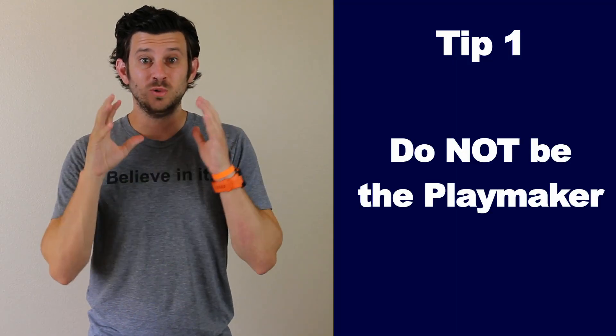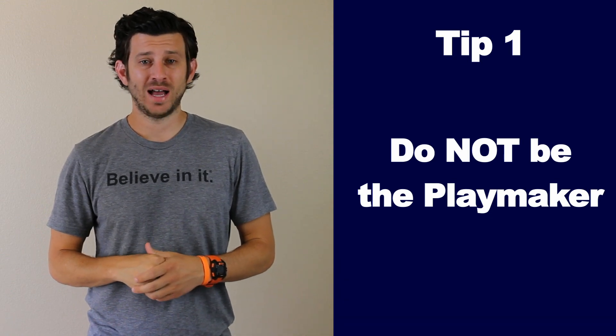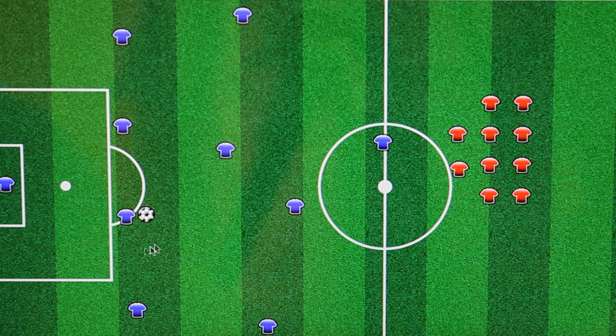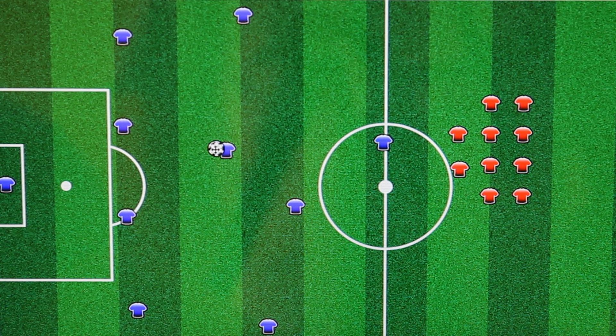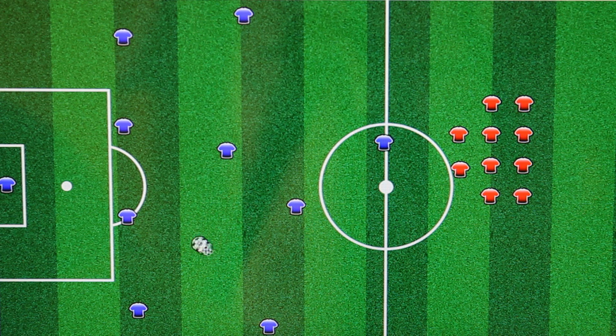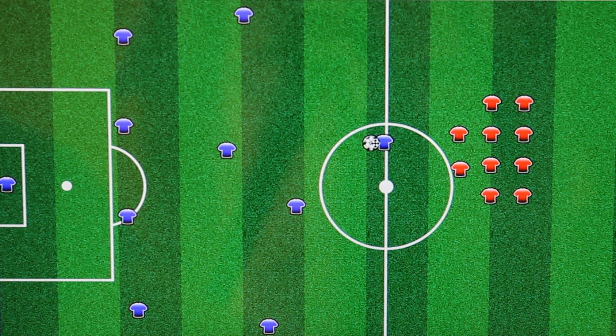Tip number one: your job as center back is to NOT be the playmaker. When you get the ball, make a simple pass to one of your open teammates. On the screen here, you will see a few simple passing options. One is your center mid — they are your playmaker, so get them the ball when you can. Two, your outside wing. Three, your fullback. Four, your keeper. Five, a chip pass into the forward. These are usually your most simple options.